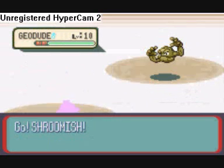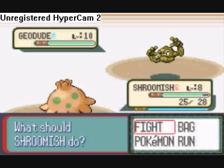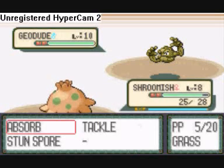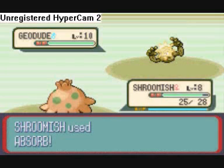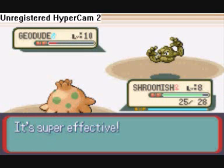This guy has three Geodudes: one level 10, one level 8, one level 6 — which is pretty easy to beat, because Geodude has very low special defense. So I don't need something grass-type, and it should do a lot of damage.